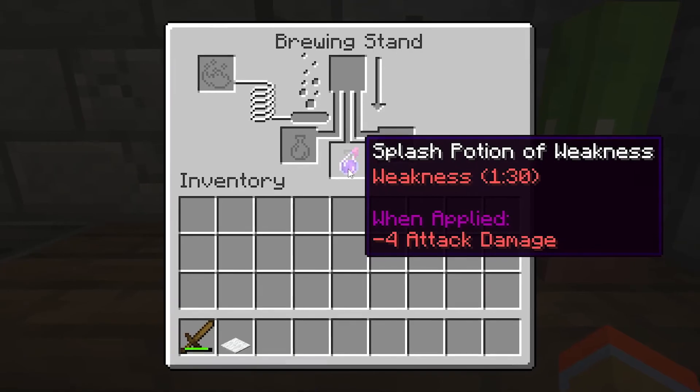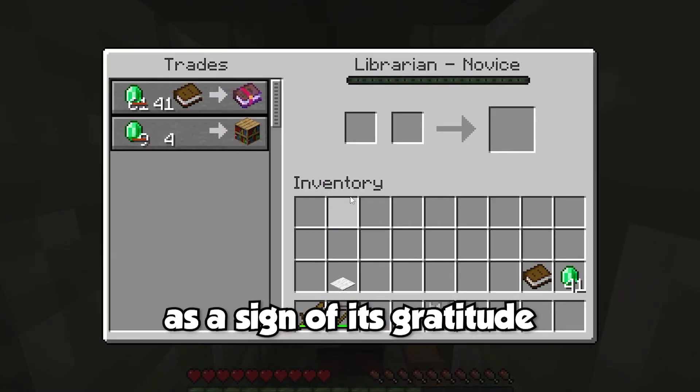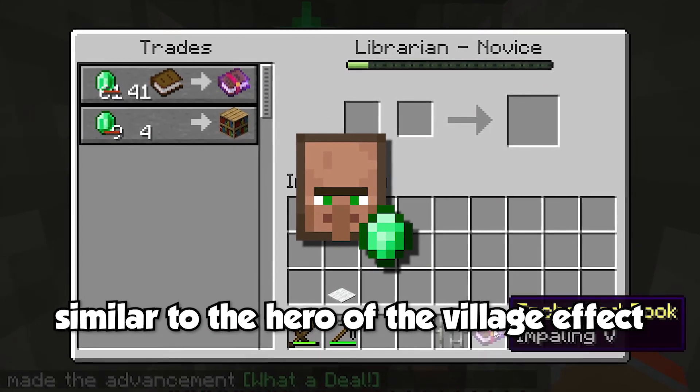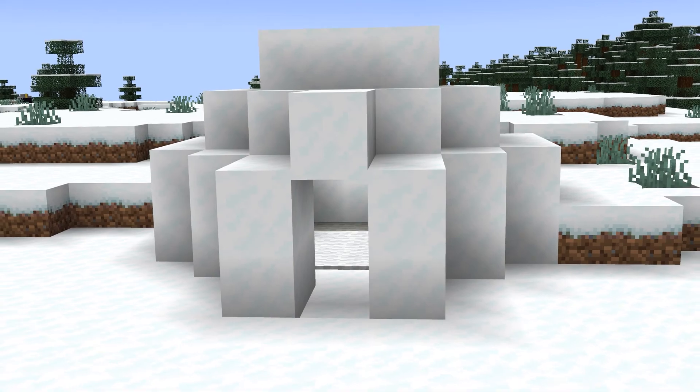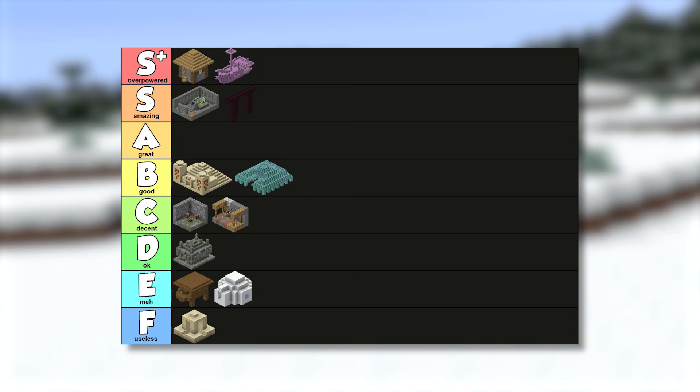The brewing stand contains a splash potion of weakness. You can use both the golden apple and the potion on the zombie villager to cure it back to a normal villager. As a sign of its gratitude, the villager will give you discounts on its trades, similar to the hero of the village effect. Apart from providing these items to cure a zombie villager and giving you a place to sleep the first night, the igloo is a pretty meh structure and belongs in the E tier.